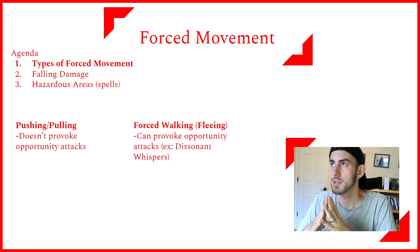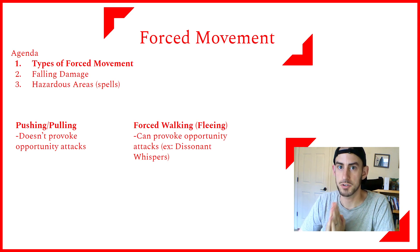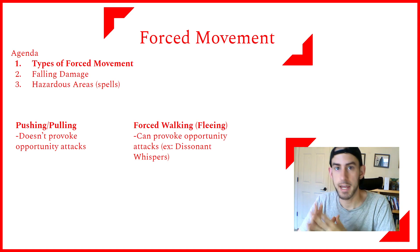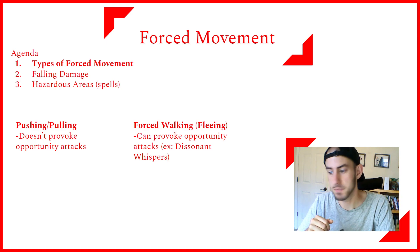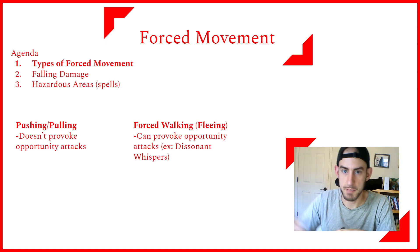Pushing and pulling specifically does not provoke opportunity attacks from other creatures, while forced walking can provoke opportunity attacks. An example of this is the Dissonant Whispers spell, where it makes the enemy move in a specific direction, and if you can line up all your allies next to them, they can run by and everybody gets a swing at them as they pass by.